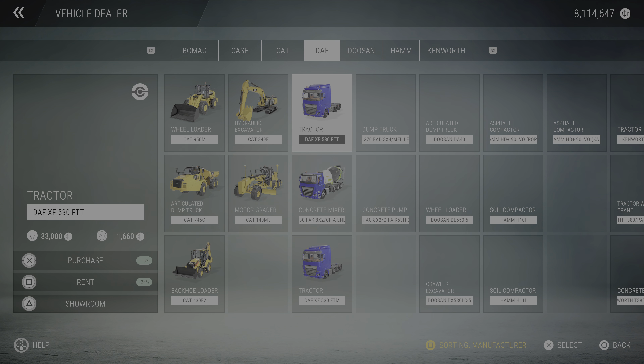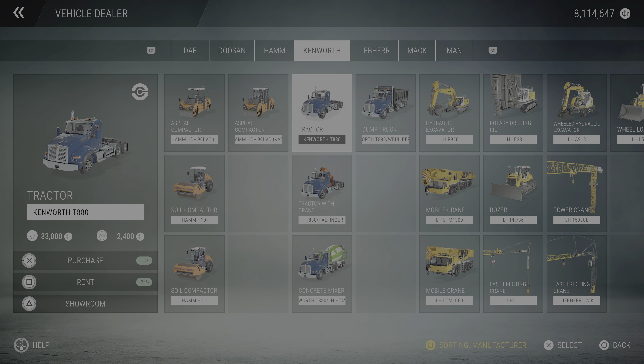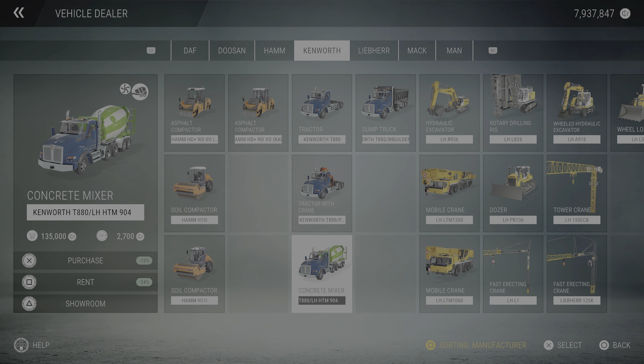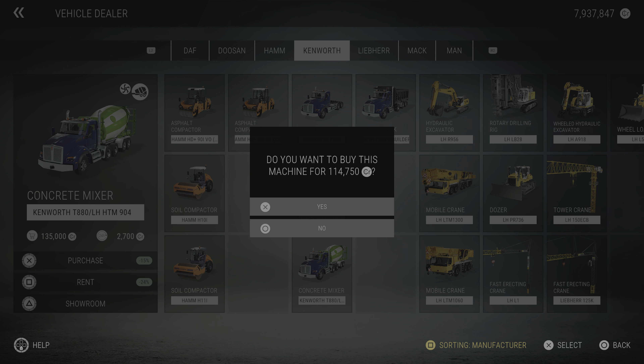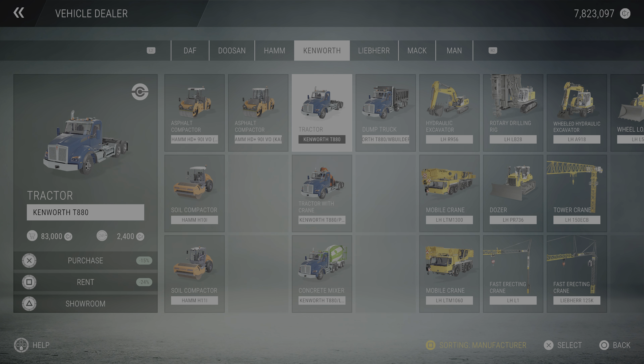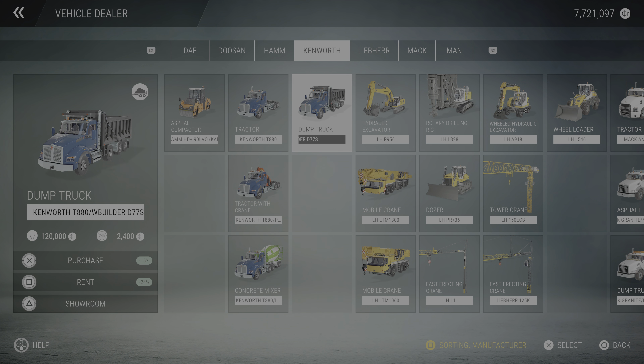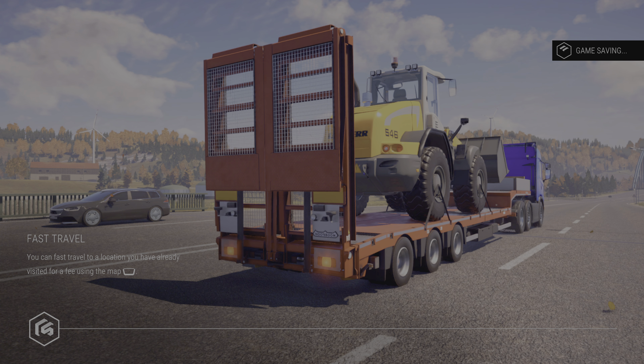The first one is a three-axle tractor, costing 83,000 credits. Next is the three-axle with crane tractor at 125,000 credits. Next up is the five-axle concrete mixer at 135,000 credits. And the last one is the dump truck at 120,000 credits. Let's go outside and check them out.